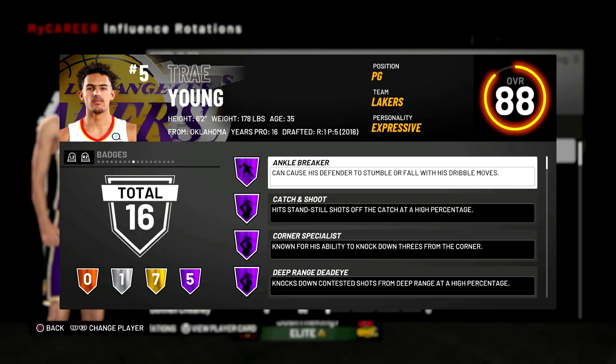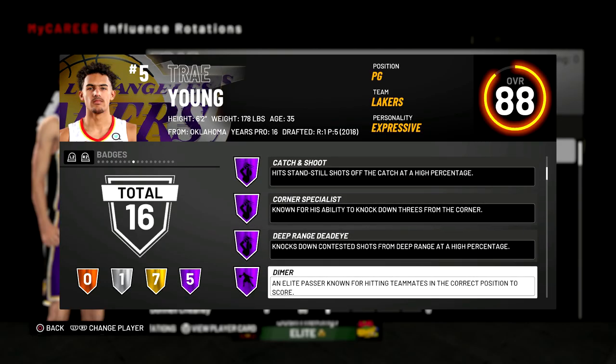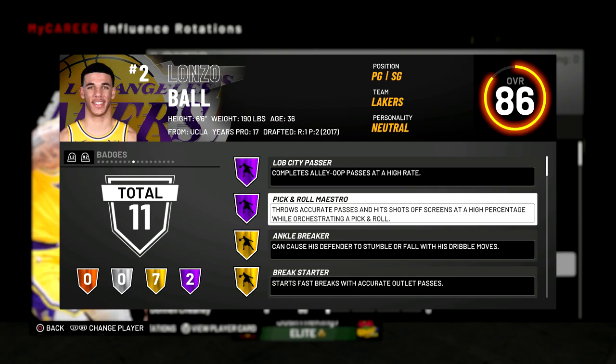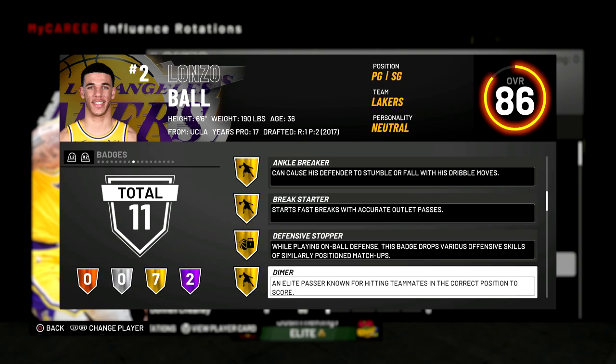My point guard is Trae Young, and the reason I have him on the team is because he has Hall of Fame Dimer and Pick and Roll Maestro Gold. I also have Lonzo Ball coming off the bench for the same reason. Dimer gives you a boost so every time the point guard passes to you, you have a higher chance of making the shot, and with Pick and Roll Maestro, every time you're coming off a pick and roll it also gives the shot a higher chance to go in.